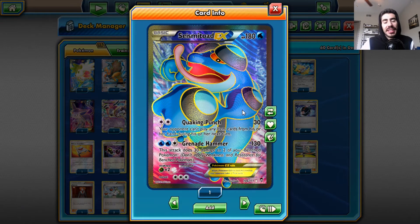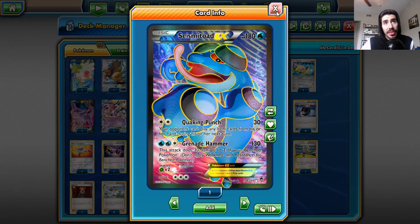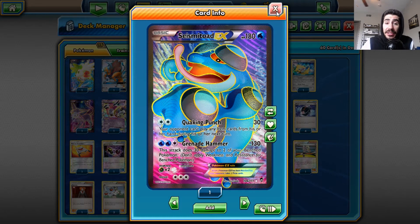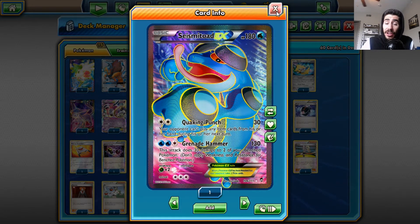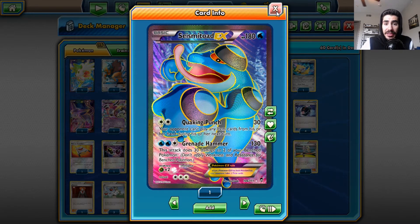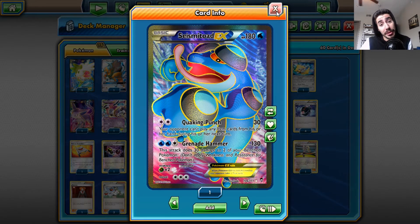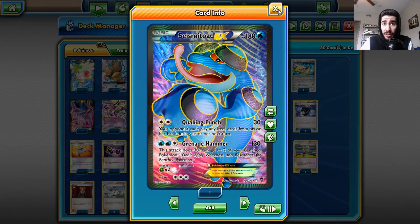Seismitoad EX is the item lock card — Quaking Punch does 30 damage and your opponent can't play any item cards. A lot of decks nowadays, especially in Expanded and Standard, have a lot of items. That's why Garbodor Trashalanche was such a powerful deck. If you have Quaking Punch going and your opponent can't play items, it prevents them from setting up. Really good tech card.